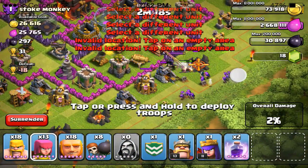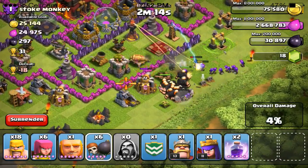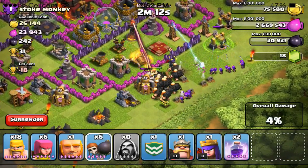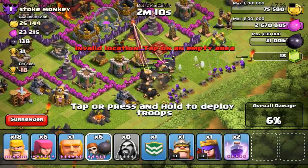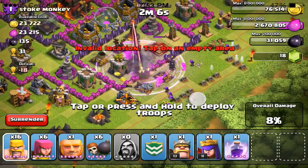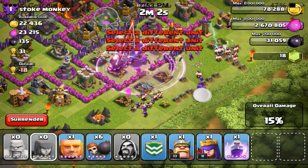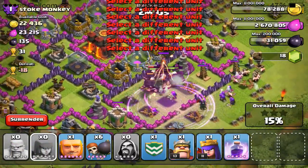You can see I'm bringing along a bunch of giants. I'm kind of high up in trophies so I'm just trying to get 50 percent. This guy has an inferno tower so I'm trying to take that out so it doesn't destroy all my giants. I'm dropping my other troops, then my wall breakers.